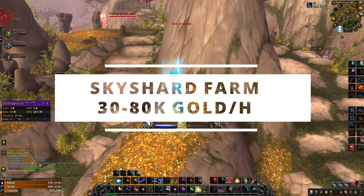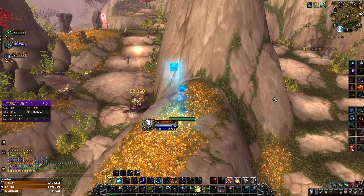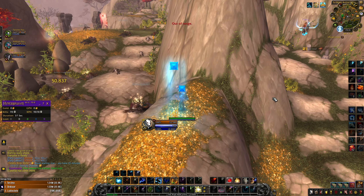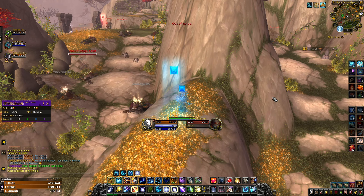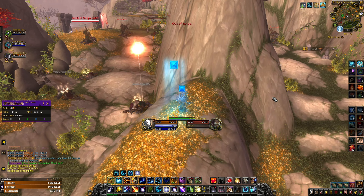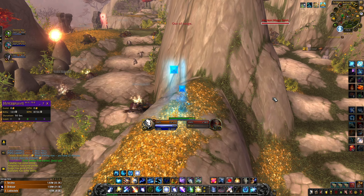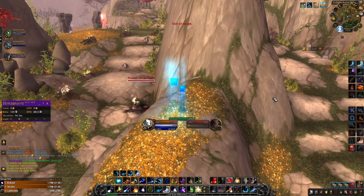Farm number 3 is the Sky Shard farm. This is probably the most chilled farm in the game. All you have to do is take your spots, run a farm macro for 20 minutes, and then loot. I will leave the macro in the description below. With this farm you are going to farm Sky Shards. When you get 10 Sky Shards you turn them into a Sky Crystal, then use the Sky Crystal on a Alani dragon that flies in this area. When you do that you will get a mount that you can sell on the auction house for 30,000 to 80,000 gold.